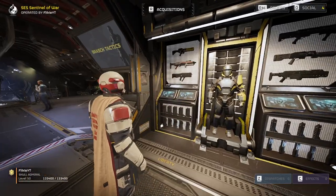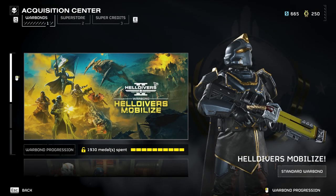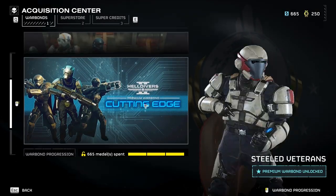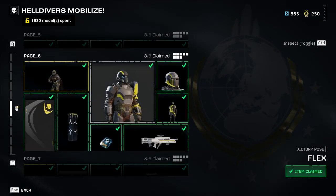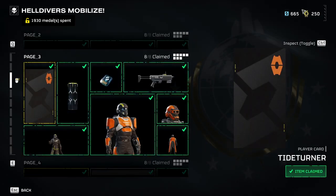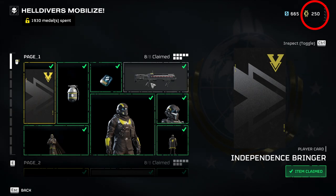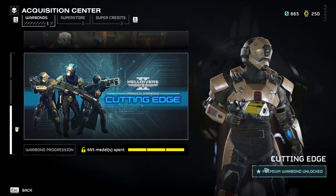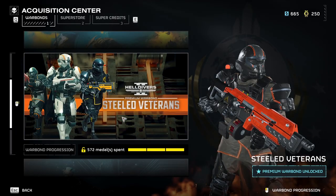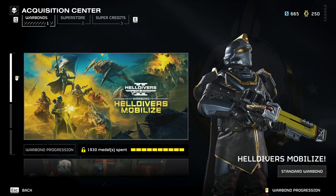If you want to get more gear, you'll have to check acquisitions. You'll be able to see it on the top of your screen. For PC, the default key is R, and by doing so, you'll be able to see these war bonds. War bonds are basically battle passes. Your currency for getting these gears are called medals, which you can check on the top right of your screen. You can get medals by completing missions. Currently, there are three war bonds — the base one, which is free, and two premium war bonds, which are the paid battle passes. These can be purchased with real money, or you can grind for super credits in-game if you don't want to spend.